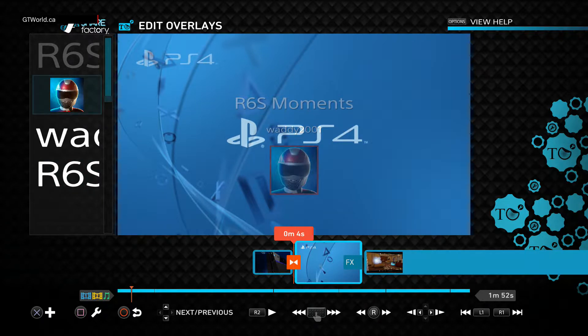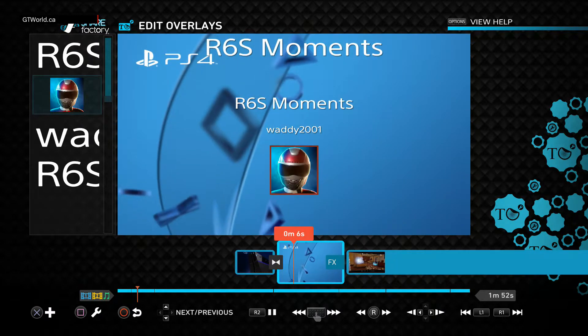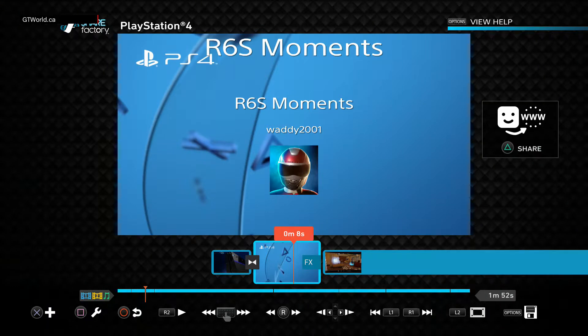I'm going to press the pad and see how that goes - 'R6S Moments.' Press again. We have to back out once more because right now I think we're in edit mode. We'll go to zero. Now we're going to go ahead.